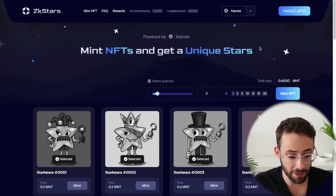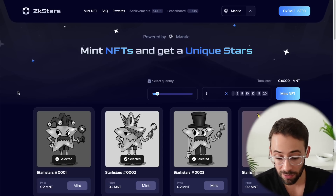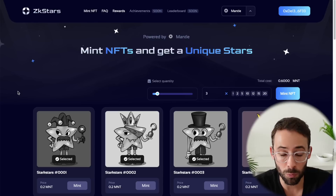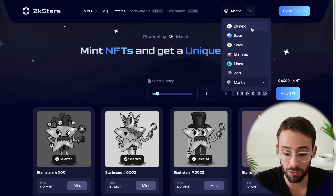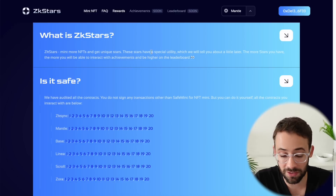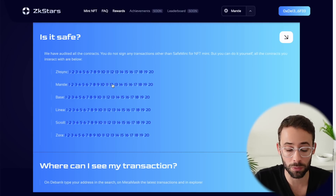Full disclaimer at this point: these NFTs themselves will probably not end up actually being worth money. They are going to have a leaderboard and some achievements, and it is possible that if you have some of these, it could lead to some bonuses — but going into this, I think you have to have the mentality that they'll probably be worthless, and that what you're really trying to do is create a vast transaction history across all of these tokenless layer two networks and interact with multiple different smart contracts. They say these NFTs are going to have a special utility, but honestly, who knows? They do have 120 audited smart contracts, and that's what we're really trying to hit here.